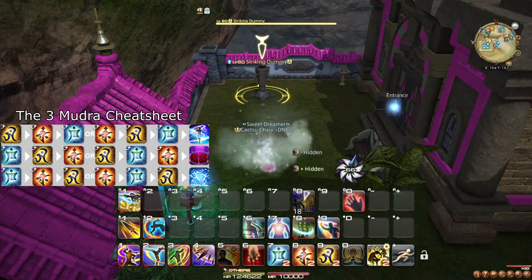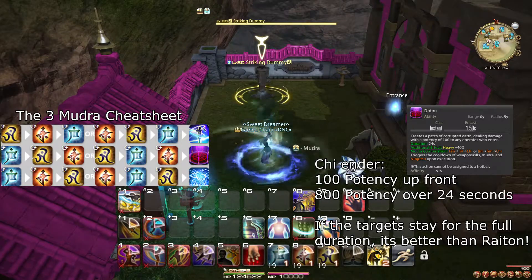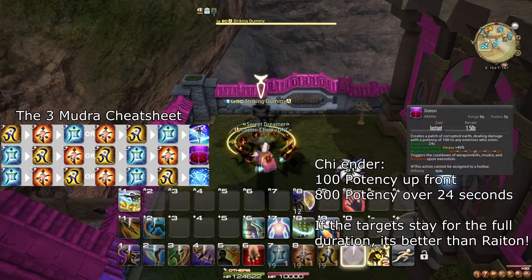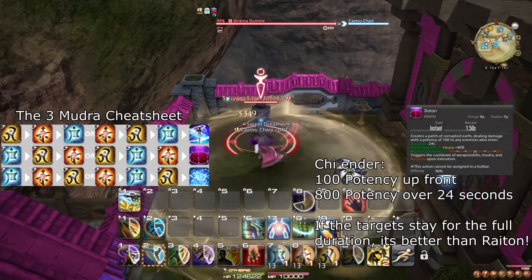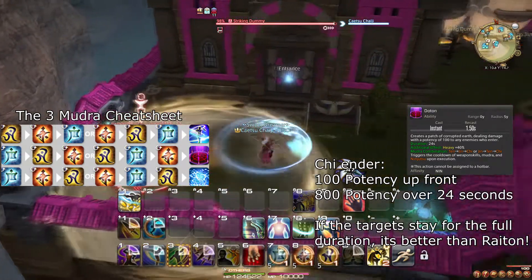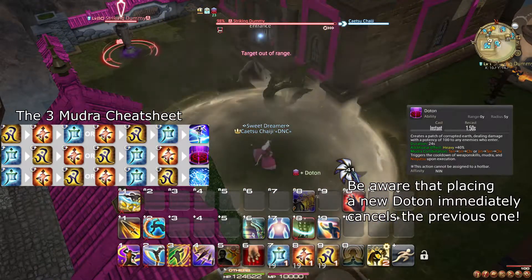To put it into perspective, having Huton active translates to about 17% more damage done over time. You can use Huton followed by Hide before a fight to start with it active. Doton is activated with Ten-Jin-Chi or Jin-Ten-Chi — ending with Chi — and assuming targets stay in the area placed down, it is your strongest attack. It does 100 potency up front as well as 100 potency 8 times over its 24-second duration. If you can stand where the boss will be fought, you can use Doton followed by Hide before a fight to start with it active.